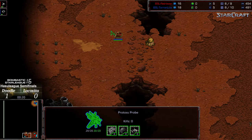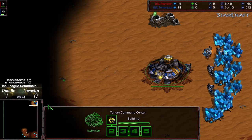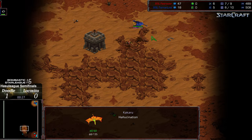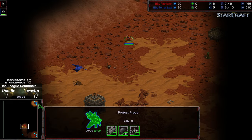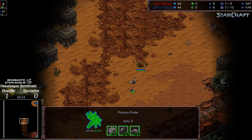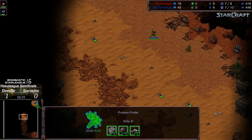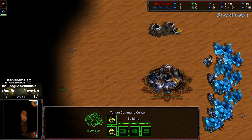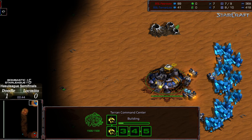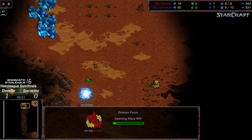It looks like we see a very early play from Doodle. I think he's going to go for that proxy gateway style that has been very, very popular — and it's been so popular I've been shocked I haven't seen it as much on Butter thus far. But oftentimes Protoss will go one gateway basically to just put on some initial pressure. We'll see if it's a double gateway dedication here from Doodle. This might backfire because I feel like Lococito has shown some fairly strong early game micromanagement skills.